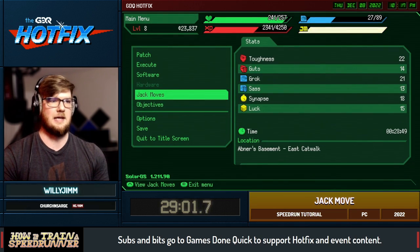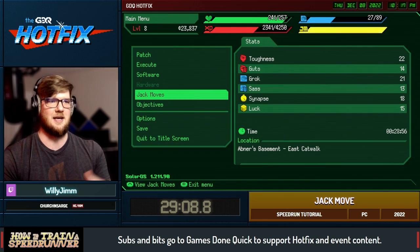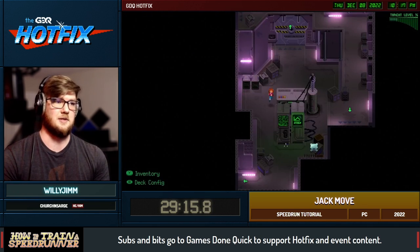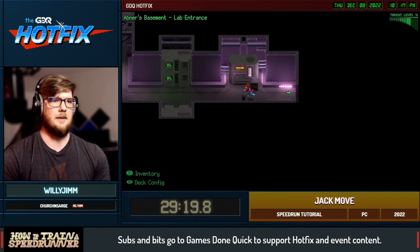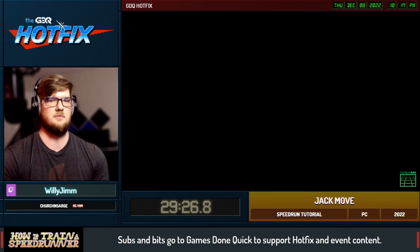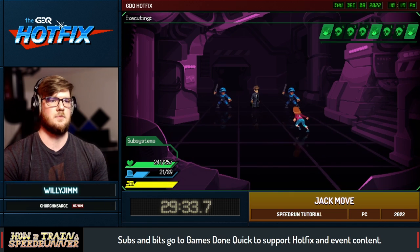Everything is cyberpunk-ified: toughness is your strength, guts is your vitality or defense, synapse is your speed, and luck is luck because luck is universal. I still think there is some randomization into the turn order as well, because I've not really seen anything that says you have to go first or you're always behind this enemy.